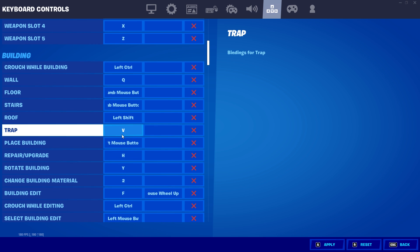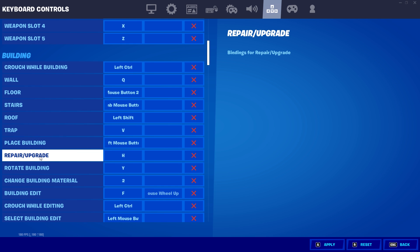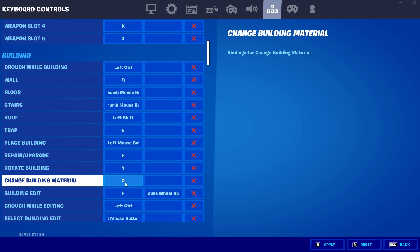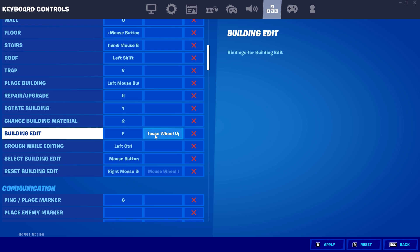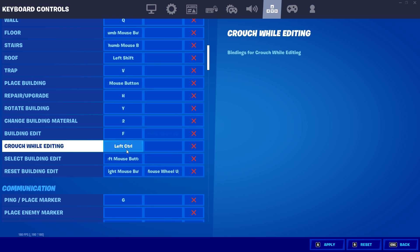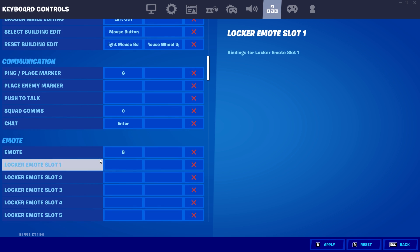For my trap, I use V, but there are none in season 6 so it's not used too much. Another great bind for trap would be tab. To place my builds, I use left mouse button — nothing special. To repair and upgrade, I use H. To rotate my builds, I have it on Y, mainly because I started to run out of room on my keyboard. To change my material, I have it on 2, and I can quickly press it since it's right above the W key. For edit, I use F — many players use F to edit. Other keybinds I'd recommend for editing are G and E. For scroll wheel reset, this is very important: you need to have your scroll wheel on both building edit and reset building edit. If you only keep it on reset building edit, it will not work properly.